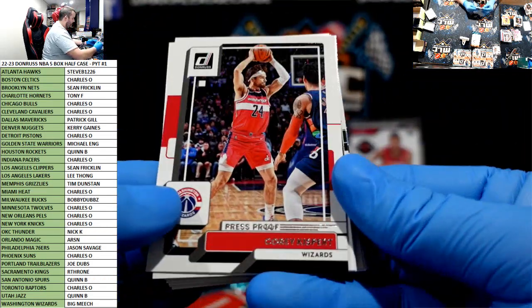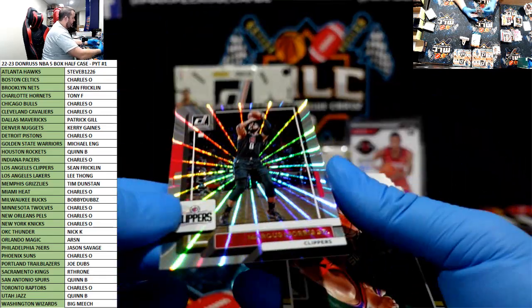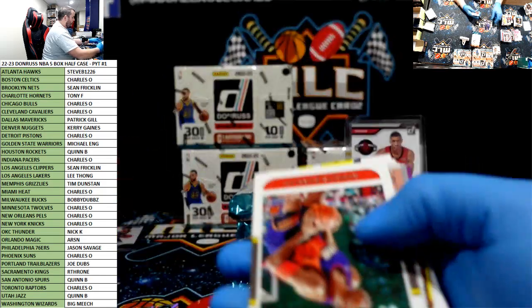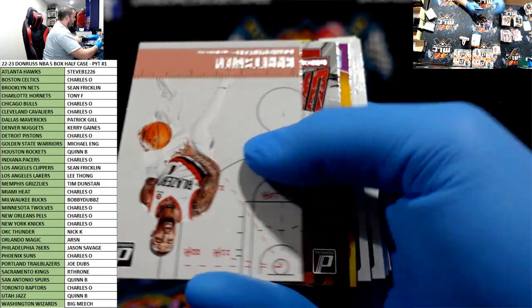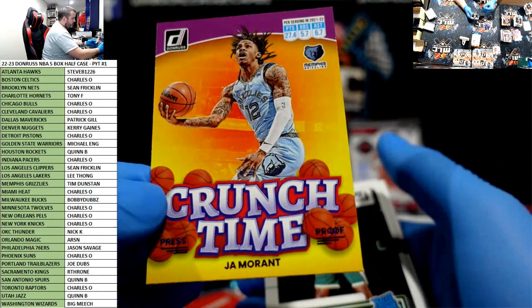Hell yeah buddy, thank you! Corey Kispert, Marcus Morris Senior to $149 Clippers. Clippers in color. LeBron Unleashed purple, Crunch Time on Ja.